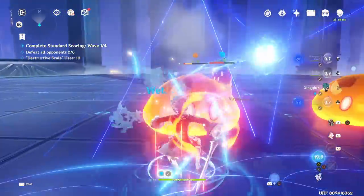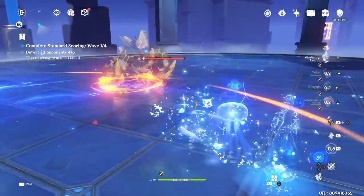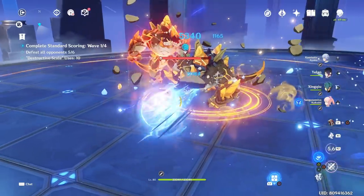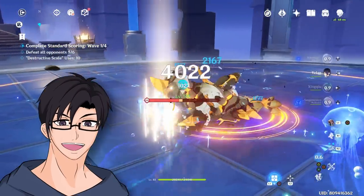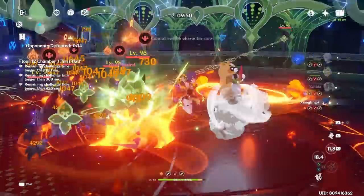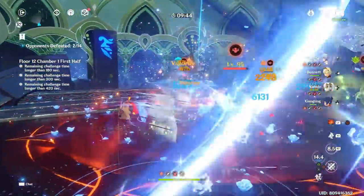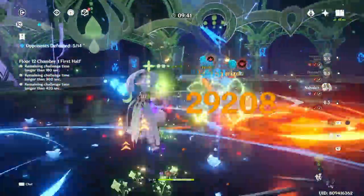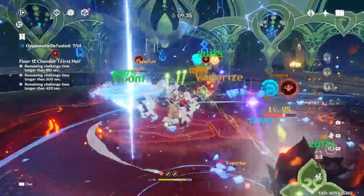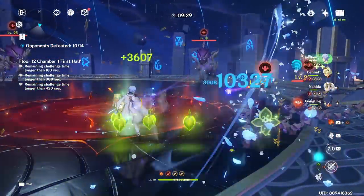Hydro characters have their merits as well — the element is very strong with access to many different elemental reactions, giving Ayato a lot of flexibility in team building. That's Ayato before Dendro. After patch 3.0, Ayato is even better than before, especially when paired in Dendro reaction teams, because he performs exceptionally well in these kinds of teams. We already know Hydro has access to many different reactions with Dendro, leading to a range of new team builds we'll cover in the team build section.